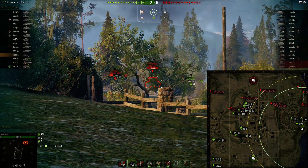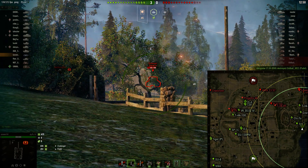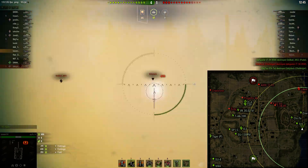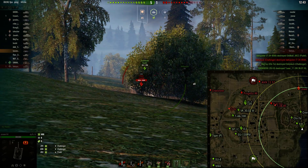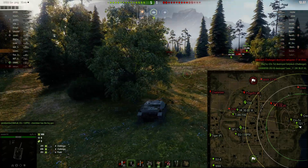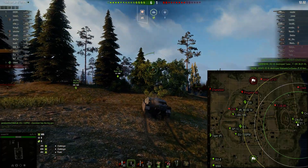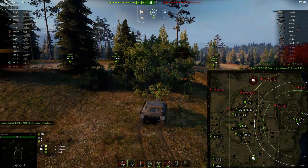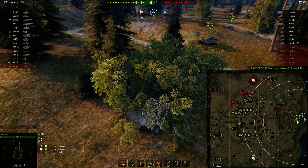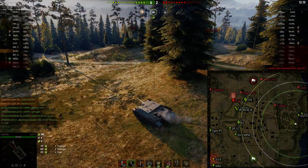There's a Charioteer — holy hannah! You can see the DPM on this thing is insanely good. We are firing gold because I expected to see heavier stuff like that Löwe back there. We don't make very many credits this game, but that's okay. We're moving up with the rest of the team on this side — we have a light tank, a Chaffee which is an awful tier 7 tank, and a Cromwell.